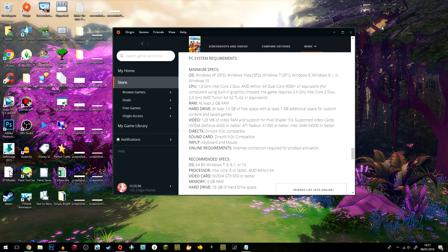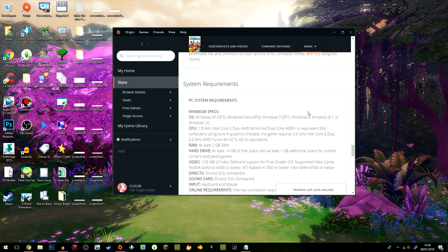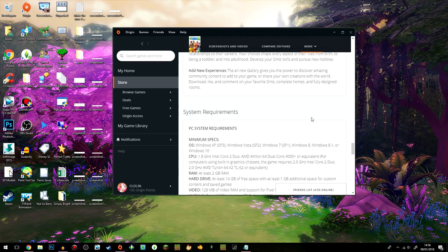That covers some of the things you can do on your computer to keep it healthy and able to run the game well. Now we're going to move on to Origin. I'm not a big fan of Origin — it has some issues that can actually slow down your game. Being connected online can affect your game; sometimes I see a huge improvement and the game loads a lot faster when I'm playing offline, and other times I don't really see a difference.